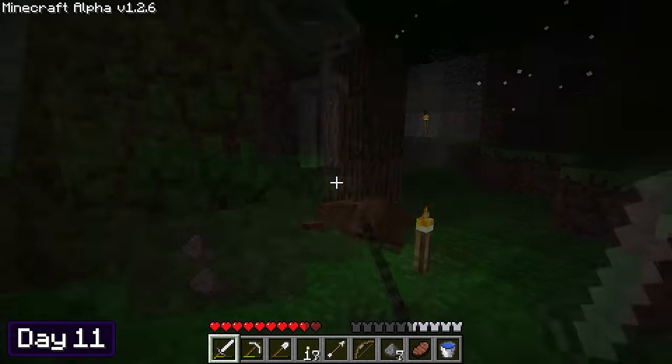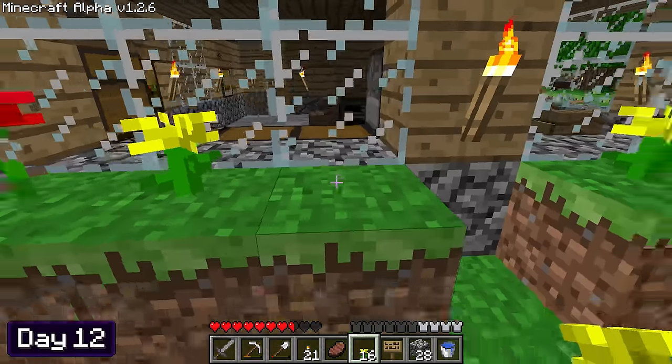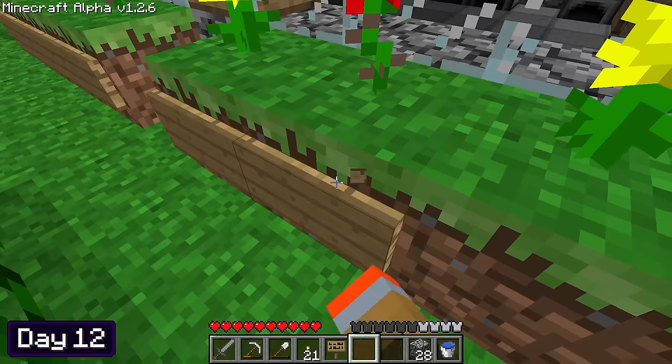I mined it all up anyways. I spent the rest of the night killing mobs, and before I knew it, it was day 12. When I got back home, all of the grass had spread, so I placed down all of the remaining flowers. Using some signs, I created a cool flower pot design and did the same to the rest of the grass blocks.